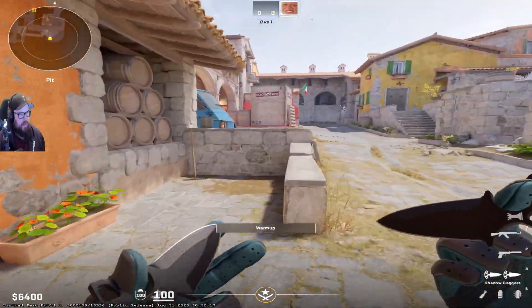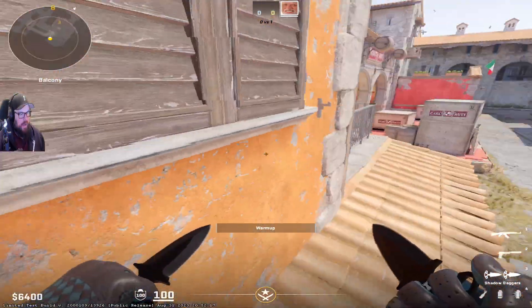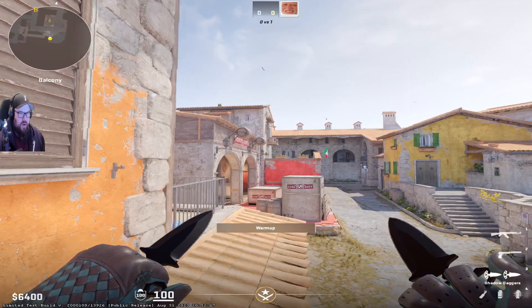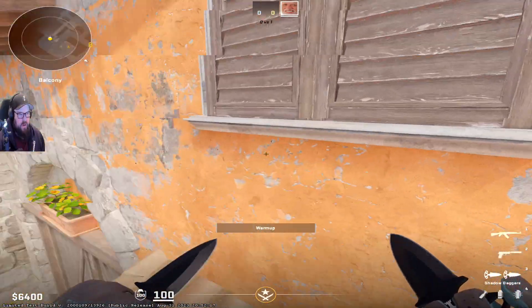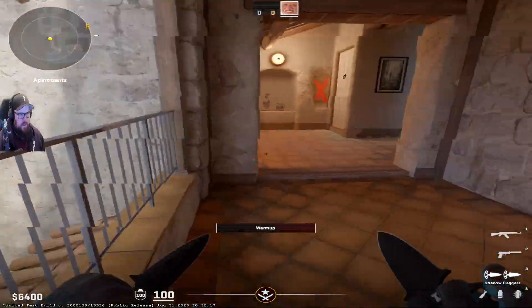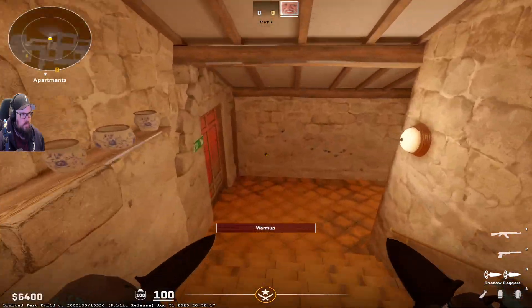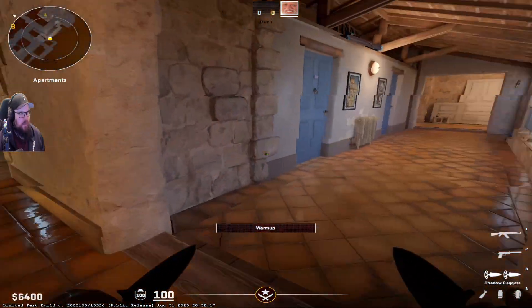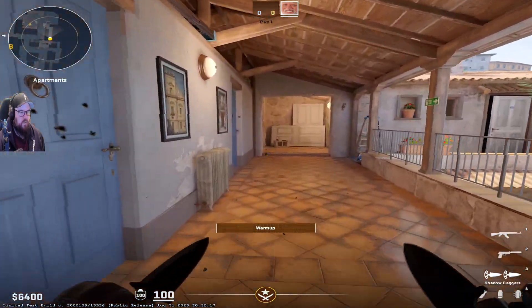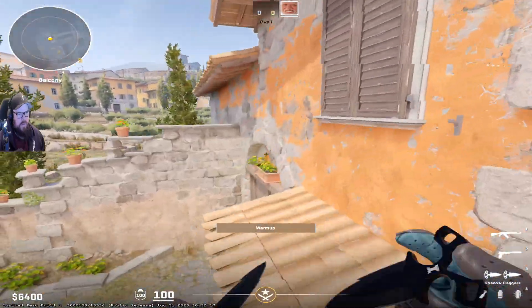The pit area has been mega cleaned out as well, as you'd expect. You still have the balcony area, although there's no longer a railing across the whole side, so you have to be careful you don't fall off. I actually think this could be pretty good, because if you were hiding there and a flash came through and you were fully blinded and tried to move away, you'd get stuck on the barrier quite a lot. There's also a barrier inside the apse itself. There used to be a wallbang spot down here — you can still wallbang down here if people are hiding. There's also a wallbang spot through these doors, but it isn't there anymore, so you can no longer wallbang people sitting there waiting.